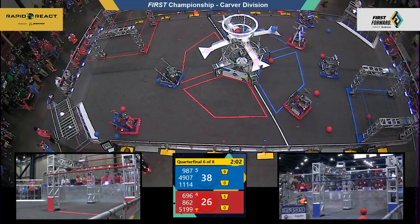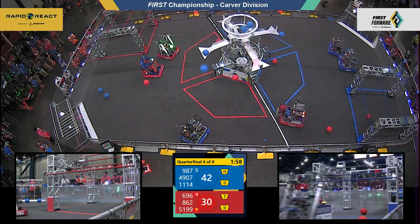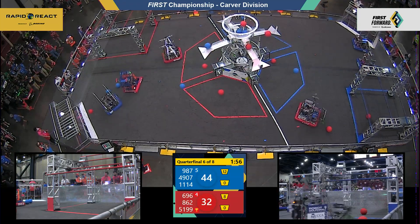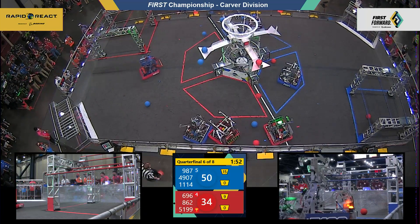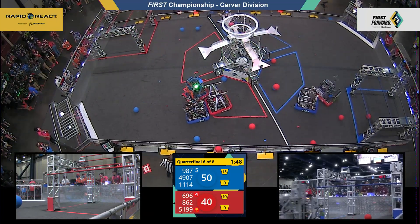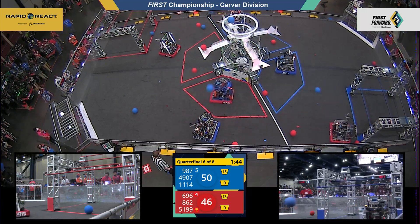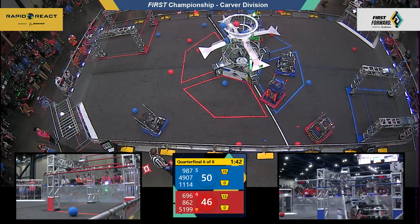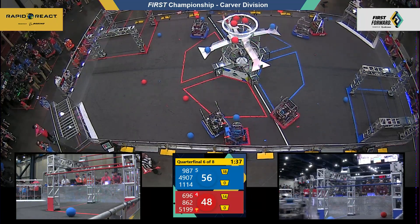9-87 facing some defense from our two red robots. Thunderstamps able to score two cargo in the upper hub for the blue Alliance. Two minutes remaining in the match. Robot Dolphins from Outer Space scoring two cargo in for red, and now they're headed over to grab a few more cargo. High Rollers have been facing a lot of defense from the red Alliance.